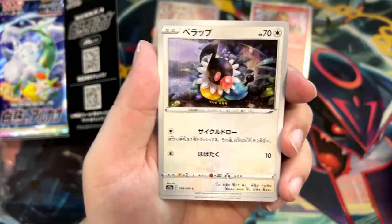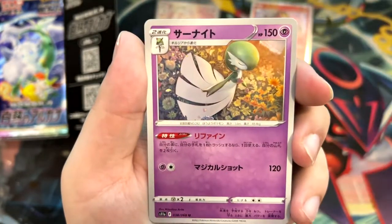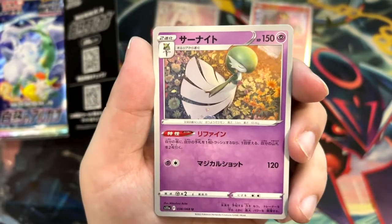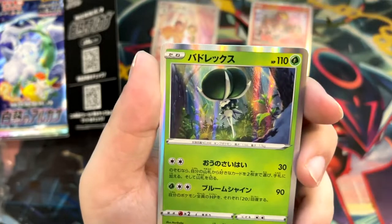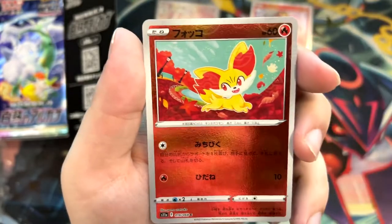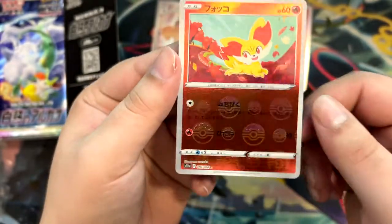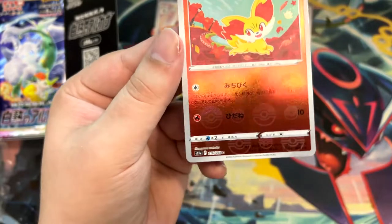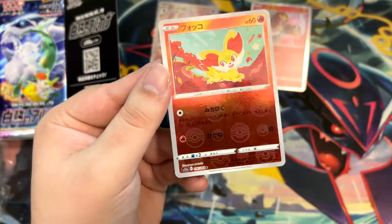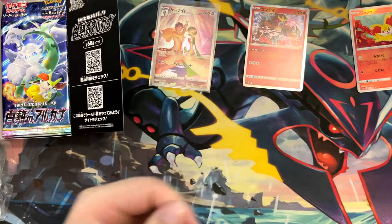Slazzle. Jet Dot. Milotic — look at that illustration, very nice. Another Gardevoir — yo, they're all out here killing it with these illustrations! Like every one is a banger. And a — I've forgotten what this one is, is that a Calyrex? And a reverse rare Fennekin. Very cool. I like the reverse rares — I prefer these reverse rares over the ones we get in the English TCG. There's like Pokeball patterns. That's such a cool reverse rare — I'm actually going to put this aside as well.